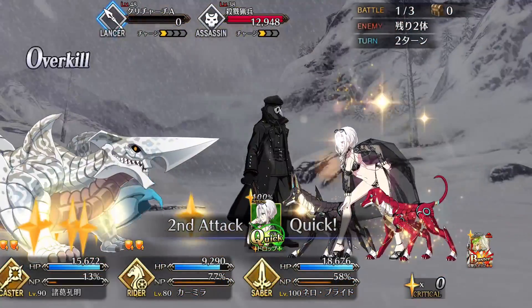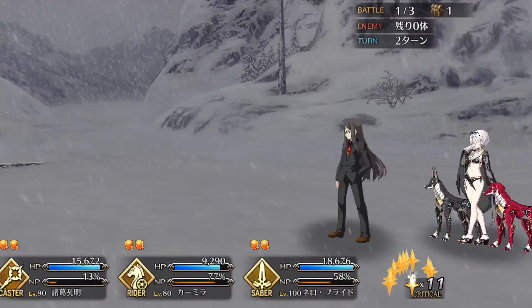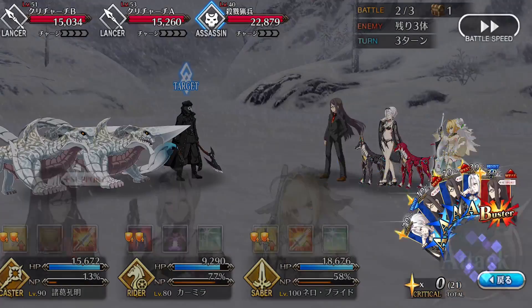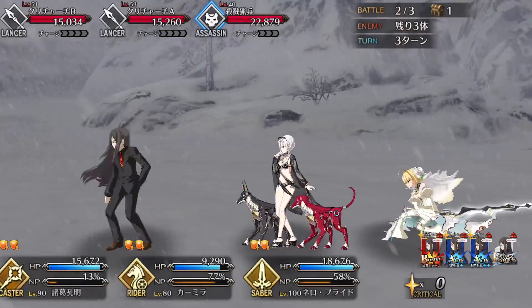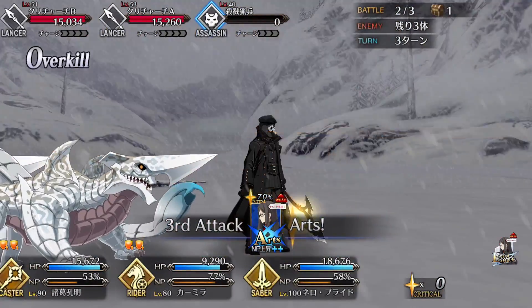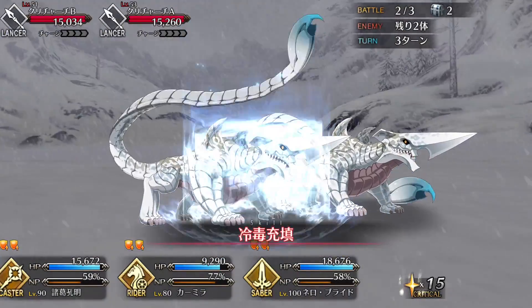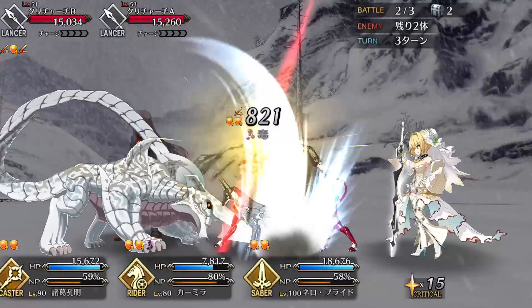Every once in a while, DW tries to do something completely different from normal and makes a servant with a unique skill set or gimmick that doesn't really exist anywhere else in the game, and rider Carmilla is one such servant. While she may not appear too different from the typical DPS in terms of stats — having very low health and good attack — her star generating is very strong, thanks to a combination of her deck, her passives, and her hit counts, and her NP gain is also absurdly strong on her arts cards in particular.